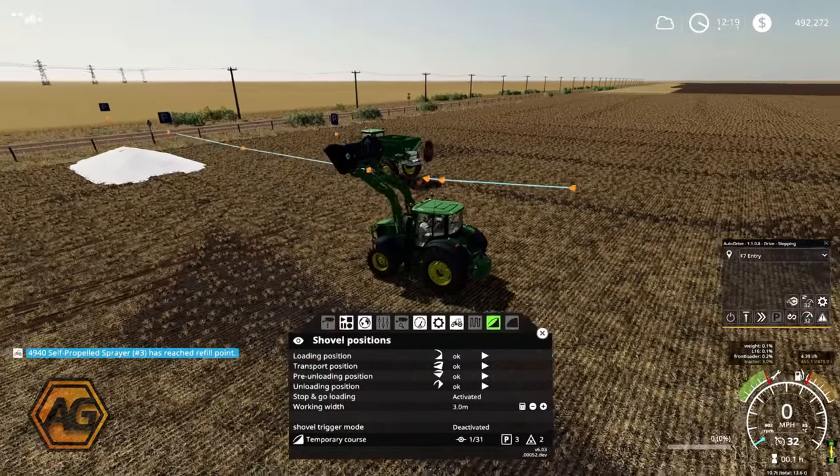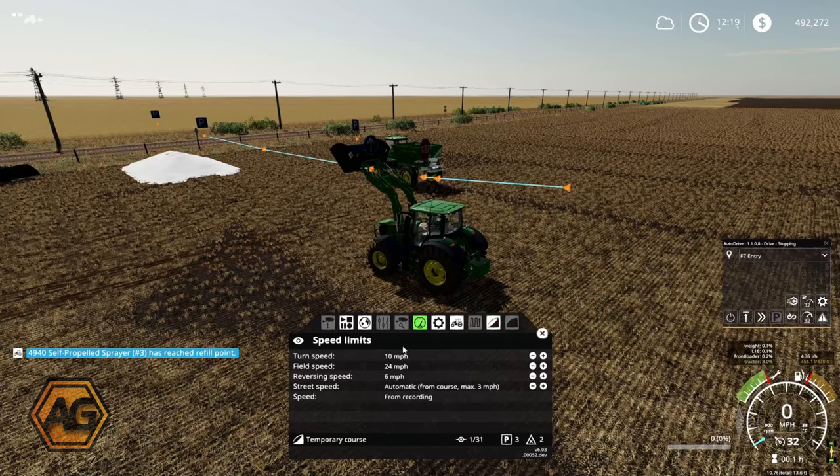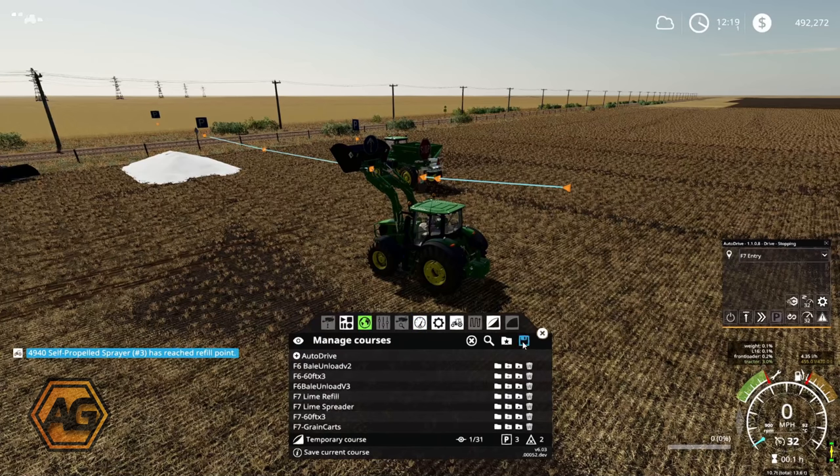Down here, shovel trigger mode - you'd use that if you were trying to fill up out of a silo, for example the lime silos we were using earlier. The other setting I'll change is the speed - I don't want to go back too fast. Remembering that Courseplay, even though it says miles, is kilometres - so 16 kilometres would be 10 miles. We'll just bump the speeds up a little bit.